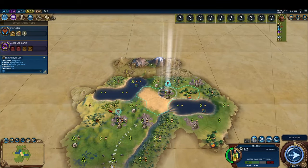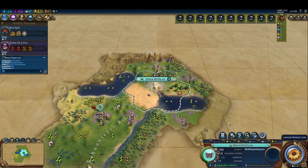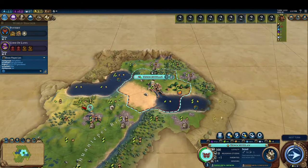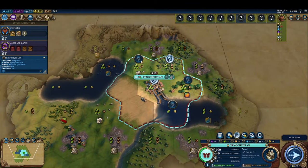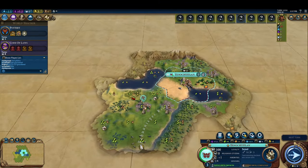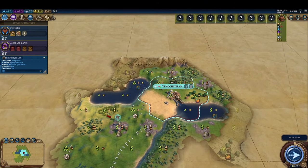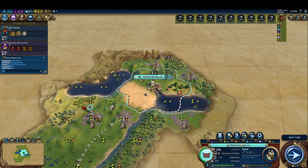We'll start with turn one. We settle our city one tile to the right of our starting position. This is so that we can have a two food, two production tile in our first ring to bolster our production. Because we're using the standard CPL free-for-all settings for the Better Balance game mod, our city center has a three food, one production base.